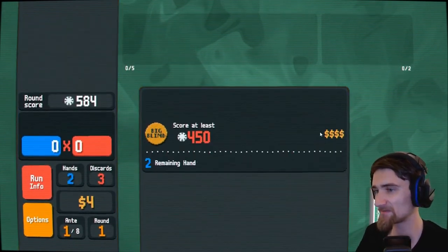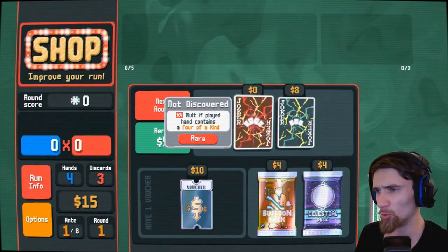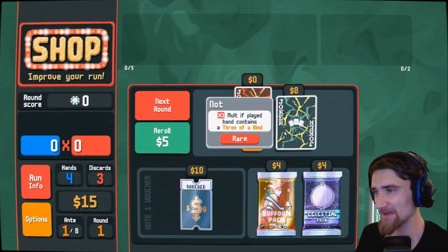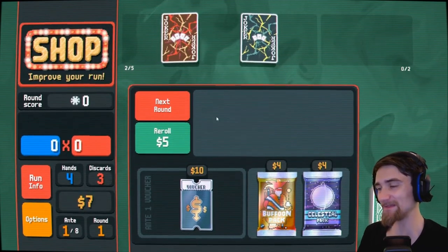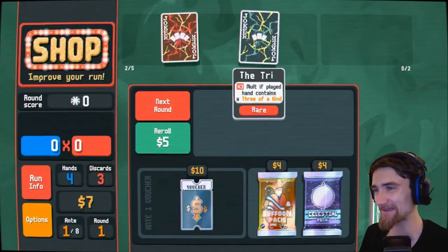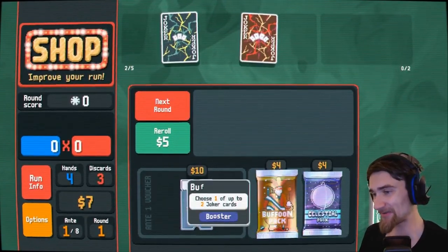I'll see what this joker is and we'll go from there. Cash it out. Four times mult for four of a kind. Wow. It looks like I need to pick a card and stack the deck towards that, because I don't think there's any other way.